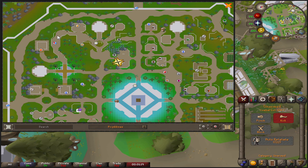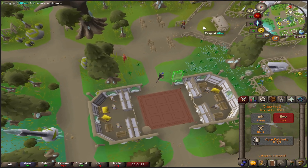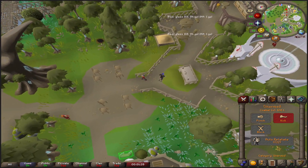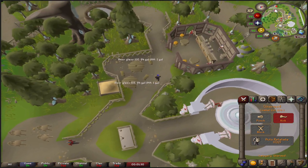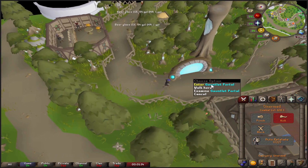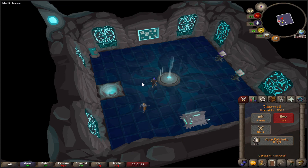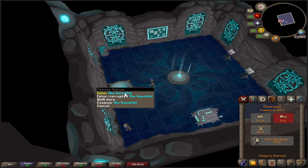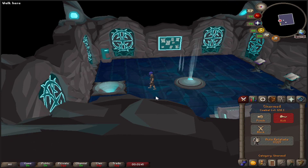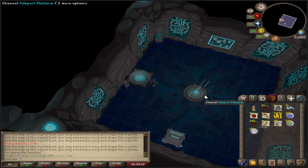If you're already at the bank you can run northwest past the sandpit and the altar, then head around that pathing to the gauntlet. Run through the sandpit and head just a little bit south to the gauntlet portal. Enter there and it'll send you to the gauntlet lobby where you can enter the gauntlet or the corrupted gauntlet.